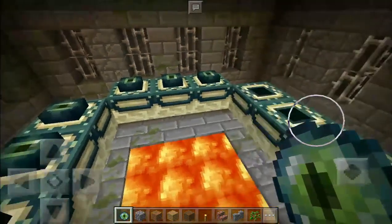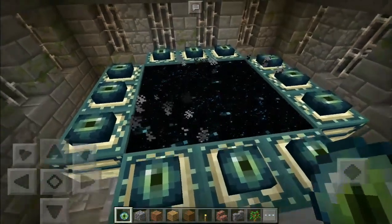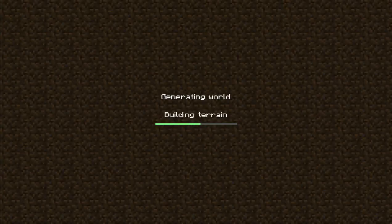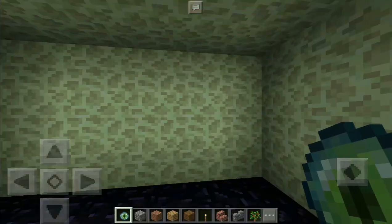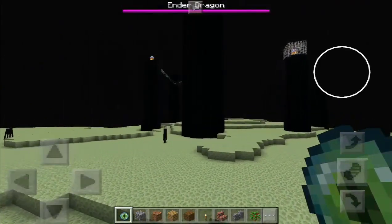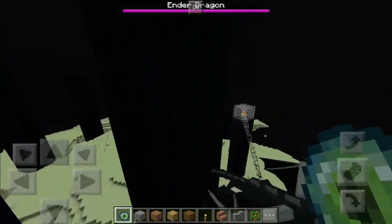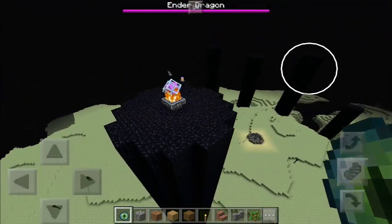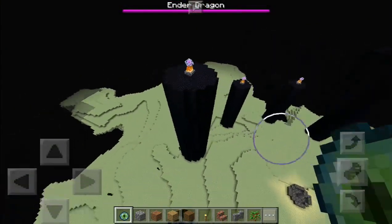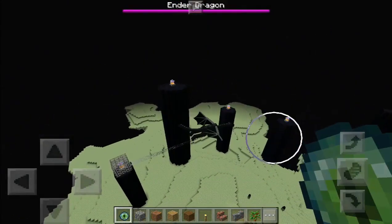All you need to do is use the Eyes of Ender to unlock this mighty portal, turn it on, and battle the Ender Dragon. We are now in the End, and over here we got the massive Ender Dragon ready to fight. But we are in creative mode, so he will not draw aggro.